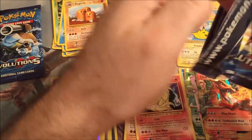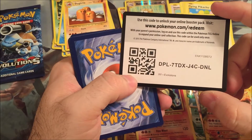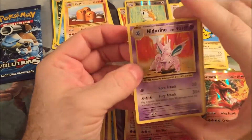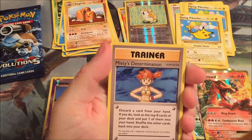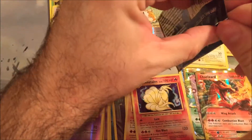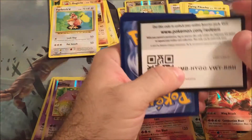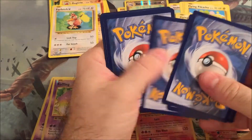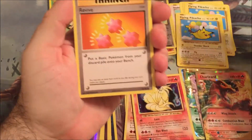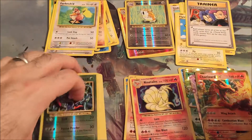Last two packs. Be sure to stay tuned - there will be another giveaway here really soon. We're actually pretty close to 100 subscribers. I said I was going to do it at 75 but we're well past that. Revive, Misty's Determination, Koffing, and a Farfetch'd. Last pack - oh, it's a green code for you guys. So it's not going to be an EX. Nope - another Secret Rare. Revive, Koffing, Tangela, and a Farfetch'd. Well, I have zero complaints.